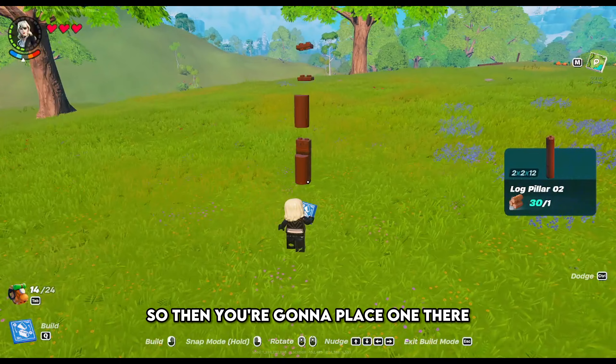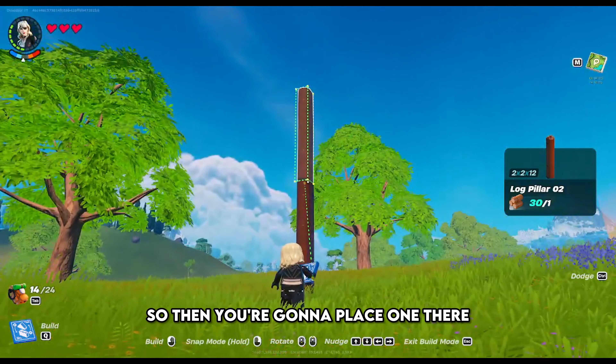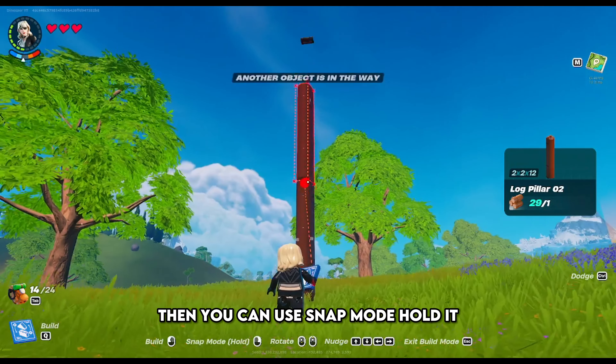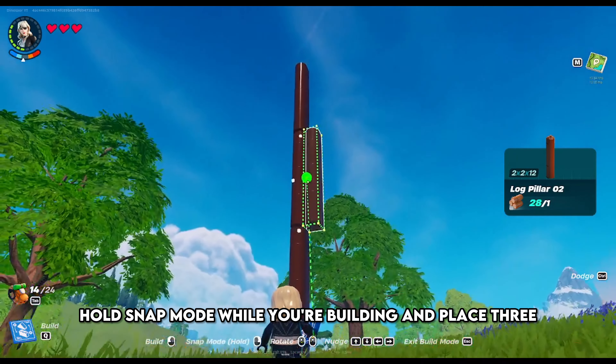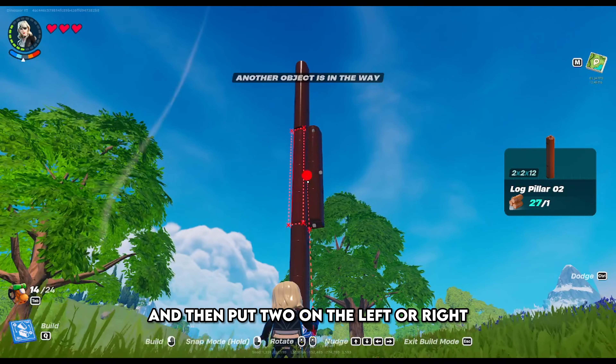Place one pillar down, then hold snap mode while you're building and place three, then put two on the left or right.